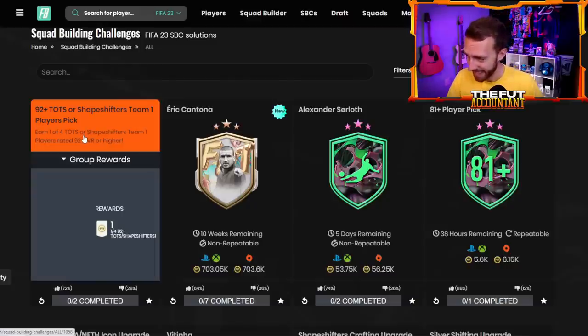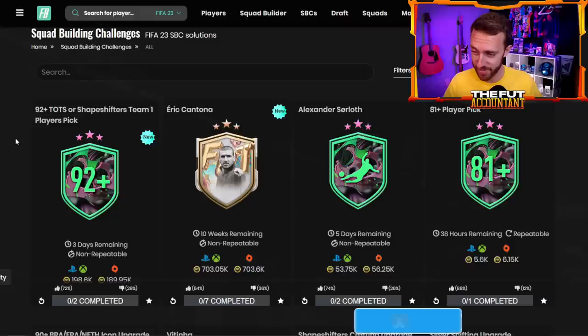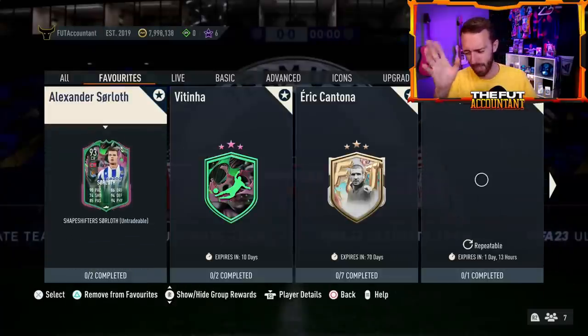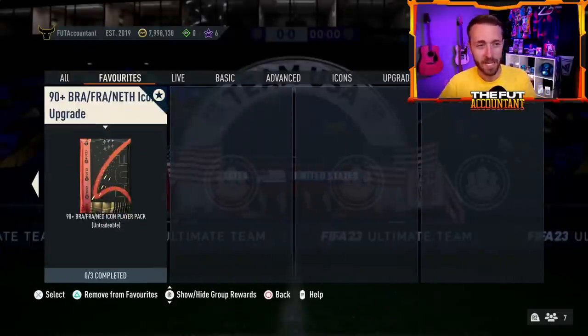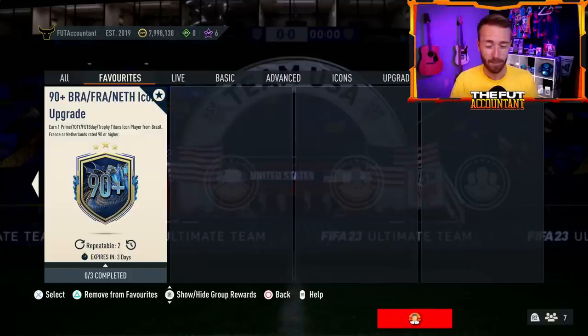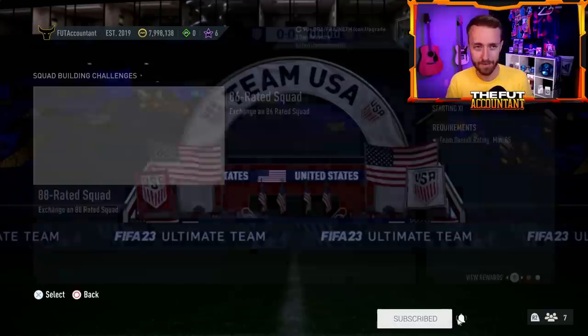Now this is the player pick that is bringing all the crazy hype and news. Actually, before we get to that, let me backtrack one second — I forgot to talk about the big icon pack. The 90-plus Brazil, France, Netherlands icon upgrade — I think it dropped on Monday, and you could do it two times. The hype for this pack was absolutely there.